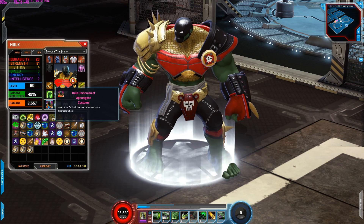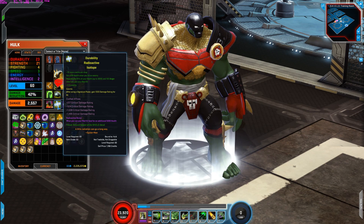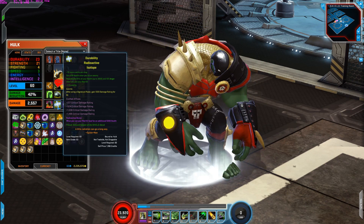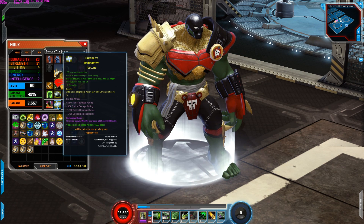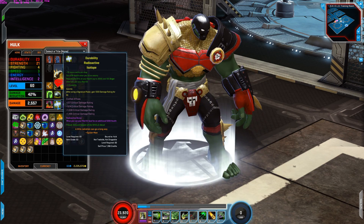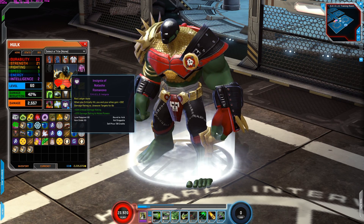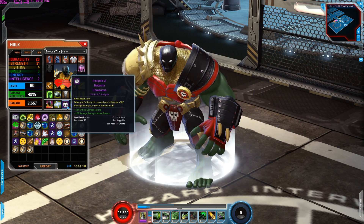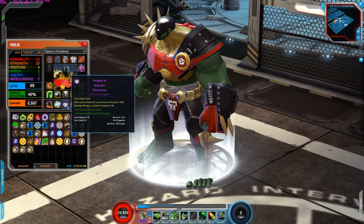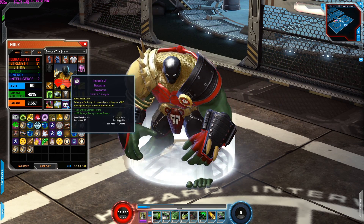For the costume I'm using Hulk Horseman of Apocalypse costume, which I think looks really, really cool. For the catalyst I have it set to gain 10 more credits per drop, gain 418 health when you hit an enemy, regenerate 25% of your max health up to 3000 health, and 100 anger when you use a medkit, and plus three durability. Cosmic: after using a signature power, gain 1000 damage rating for four seconds. Crafted affixes: critical damage rating. Radioactive bonus: when you use a medkit, heal for an additional 5000 health. Visual: ground-based white shield on kill. For the Insignia I'm using Insignia of Natasha — when you critical hit, you and your allies gain 302 damage rating. Maybe not the best, but this also grants me critical damage rating and damage rating increase to my melee powers. I will probably be changing to something else that gives me brutal strike, brutal damage rating, and health and defense.